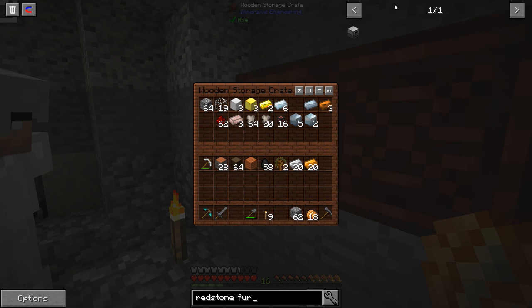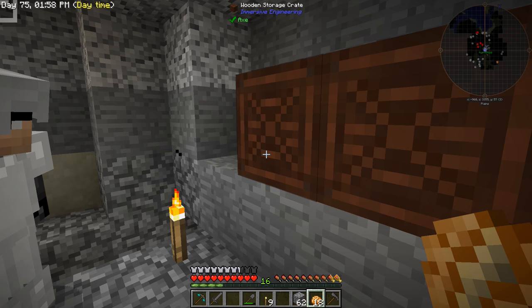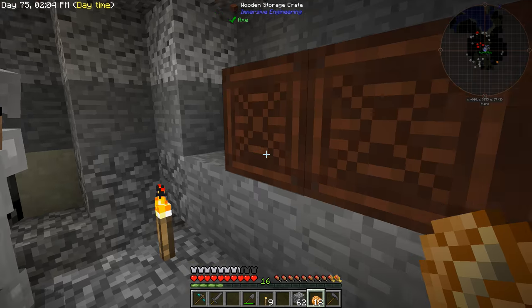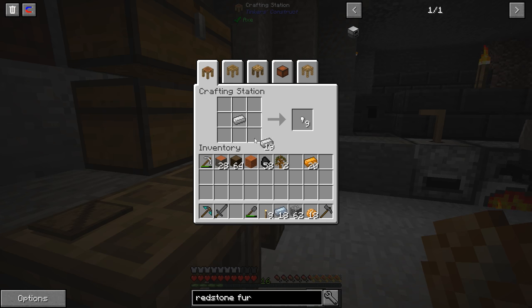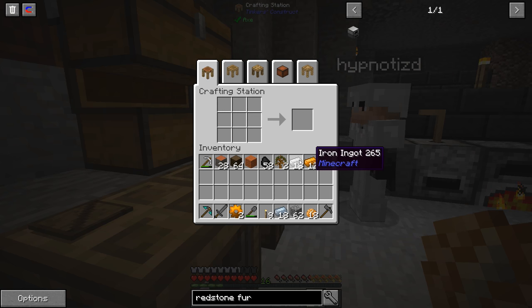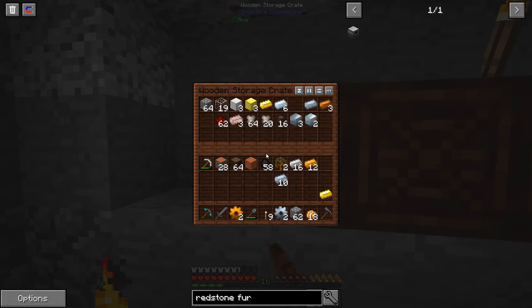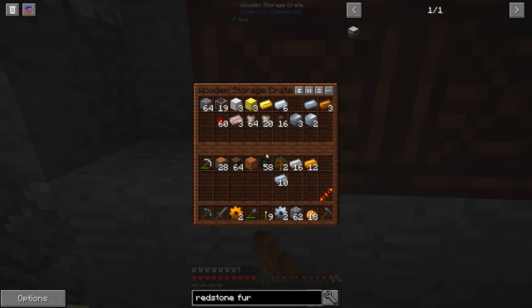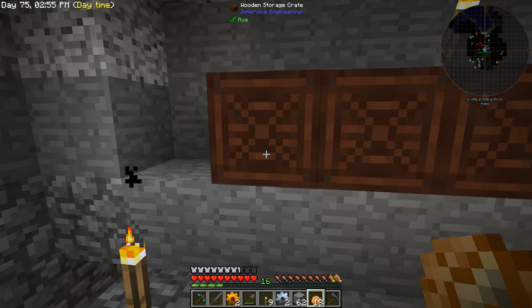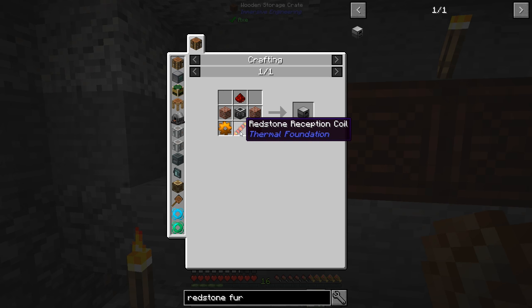We need bricks — do we have any clay? We farmed some up for the tinker stuff. There's some in the bottom chest. I'll start cooking this up. I'll work on making some gears. Oh this is cool — copper gears, you just put copper around iron to make them. I'm so used to harder recipes where you have to cast them in the smeltery. I think copper is rarer than iron so I'd be more worried about saving the copper.